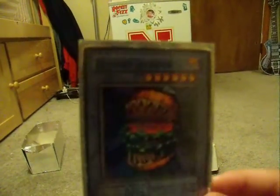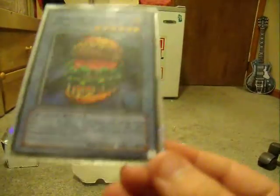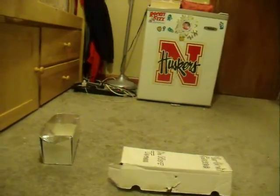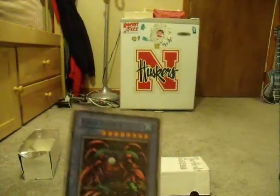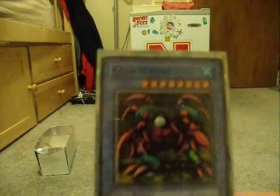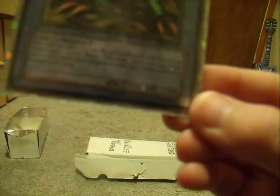Then we got the Hamburger Recipe — a summoner. It summons Hungry Burger. It's just a card with 2,000 attack and 1,850 defense. Then we got the Crab Turtle, which is summoned by the Turtle Oath. He's got 2,550 attack and 2,500 defense.